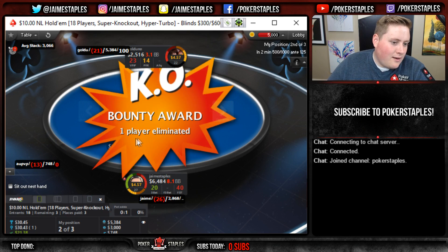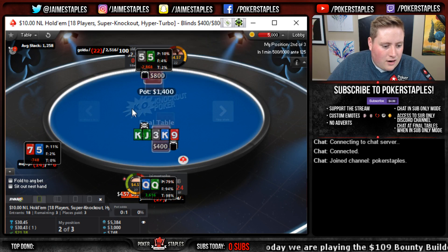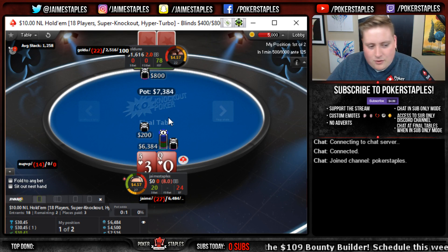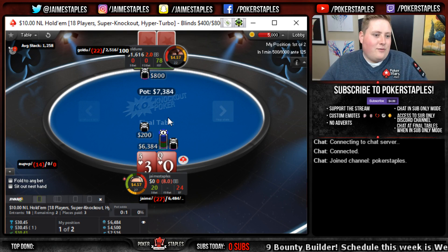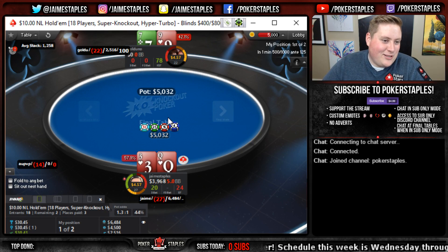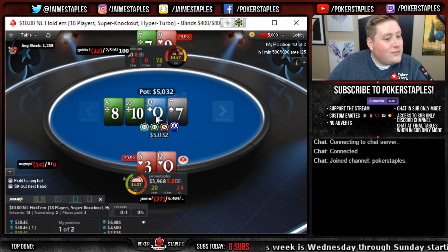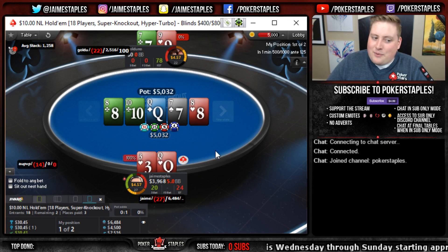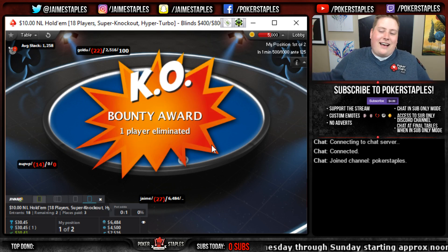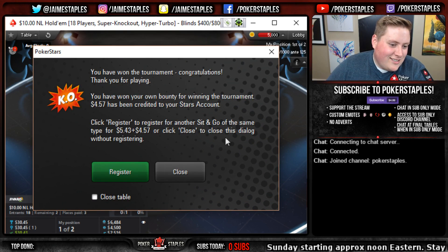It's a pretty good start, a pretty great turn, and a fantastic river. We do get the knockout - GG friend of the channel. We're heads up against our opponent. Rolling with queen three suited - we basically have to flip. Slightly ahead against seven nine - that's a decent flop, they have some outs. But we do hold and we take down a hyper - let's go!